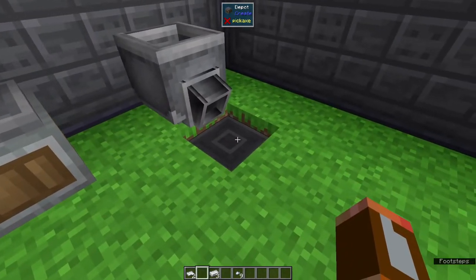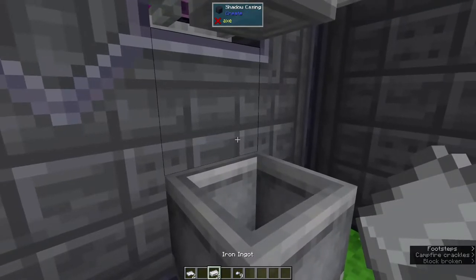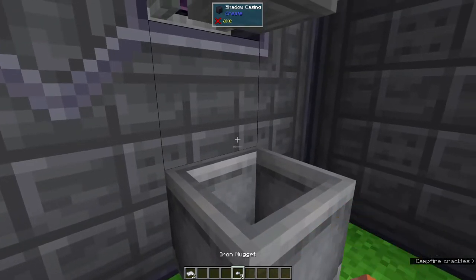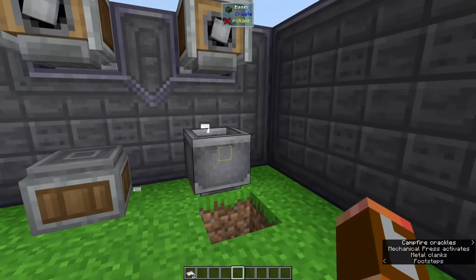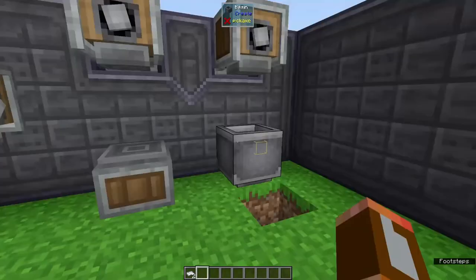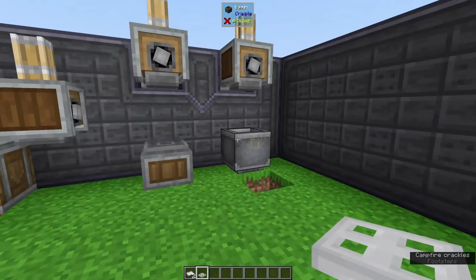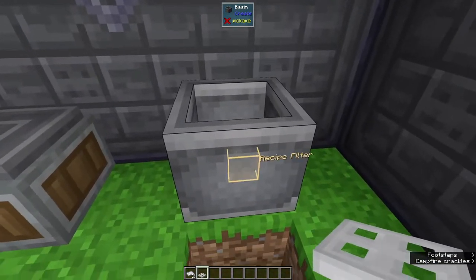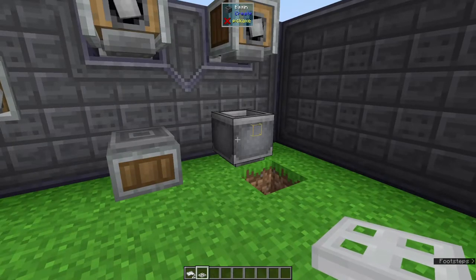Here's the problem we can run into. If we remove this and throw our three iron ingots in here, then throw our iron nuggets — it ran twice. That's right, it actually made a trapdoor. That's something we have to be careful of. We need to make sure we add a recipe filter, otherwise a mechanical press will make any recipe that's available with the components that are inside.